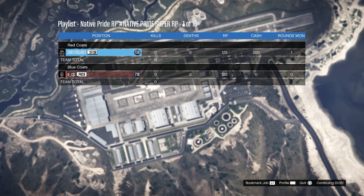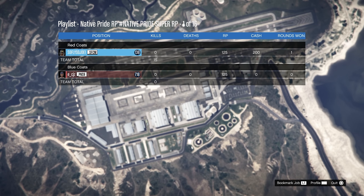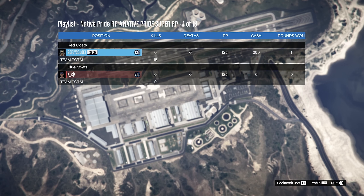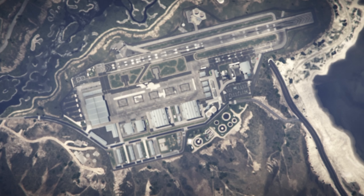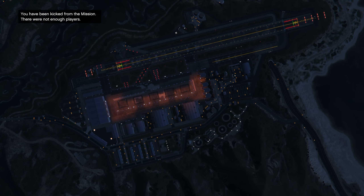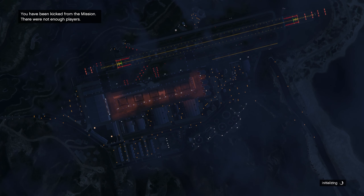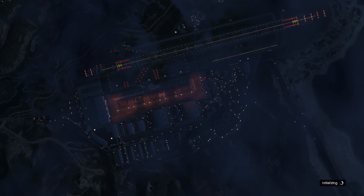We're not here for the cash — we're here strictly for the RP. What's so good about this glitch is that you don't have to do anything whatsoever. You can sit here and let the rounds pass by without touching your controller. This glitch is used to go AFK while you're doing something else around the house, or if you're at school, or if you're at work — something. You're not going to sit there and expect RP to come your way before your eyes.